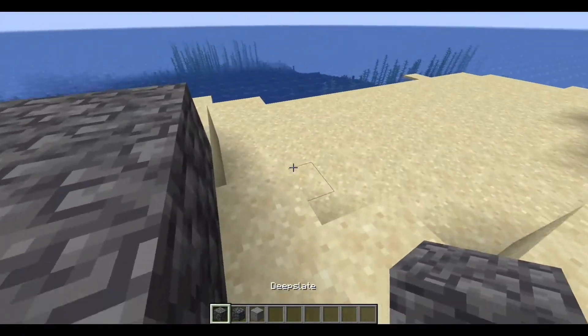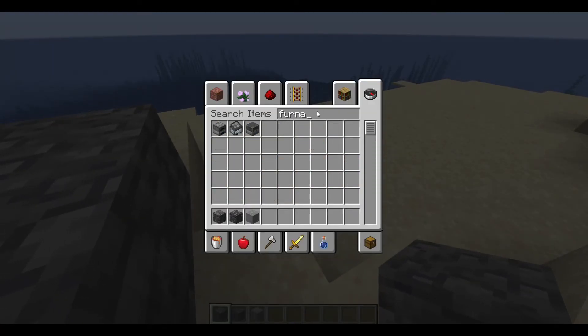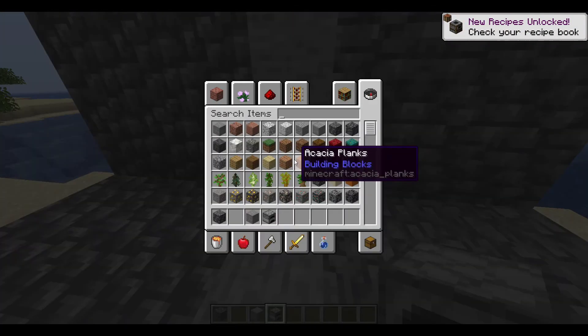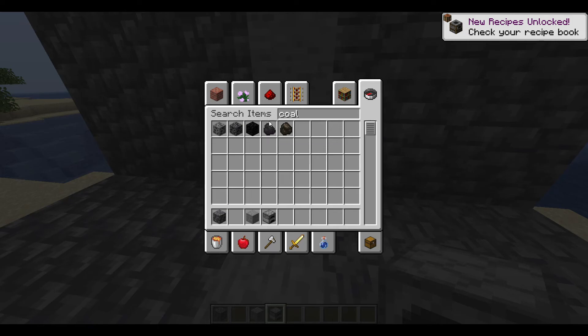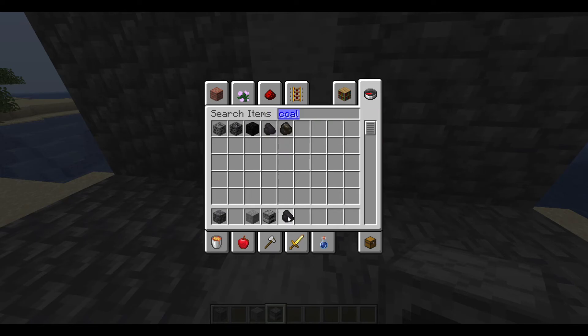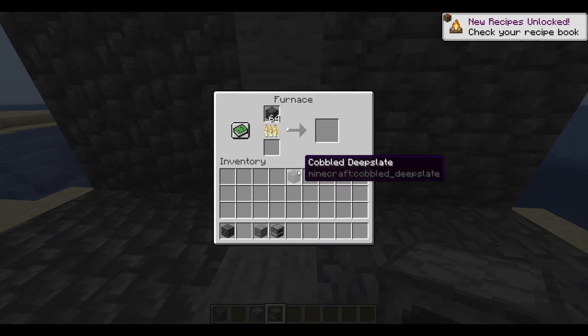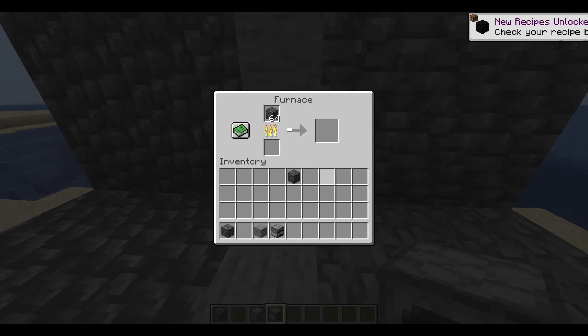This is the deep slate. And also, you can use a furnace to cook cobbled deep slate into regular deep slate — the normal deep slate. So it's like cobblestone to stone. Pretty normal.